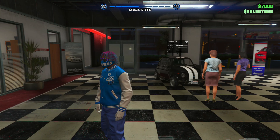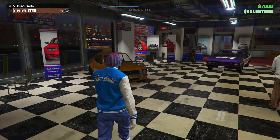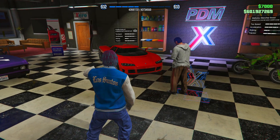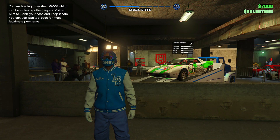Heading over to Simeon's dealership, we have a whole bunch of new vehicles. Starting on the left with the Brioso 300, right next to it the Savestra, at the very back the Declasse Vamos, next to that the Entity XF, and right next to the Entity XF the Manchez Scout Motorcycle.